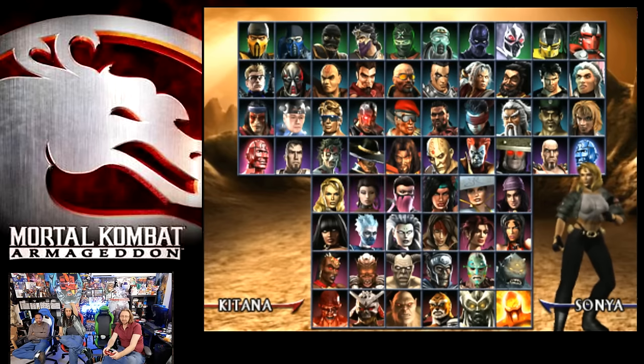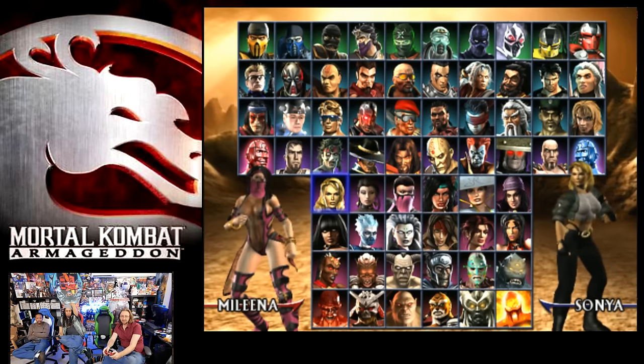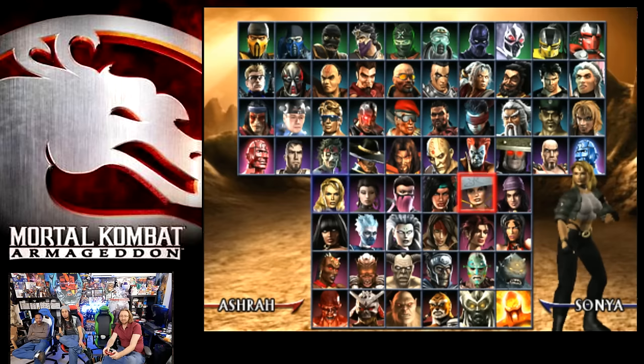Jade got in — they all got the same stuff. I don't know if that was there before. On the alternate — what are those two things on the side? That wasn't there before. Maybe not. She got something new. Ashra all the same as before.